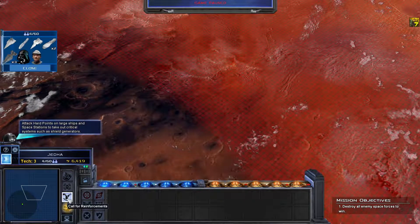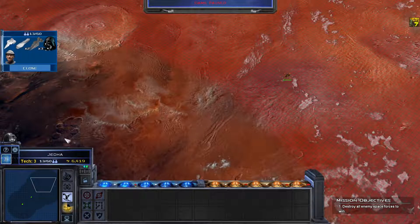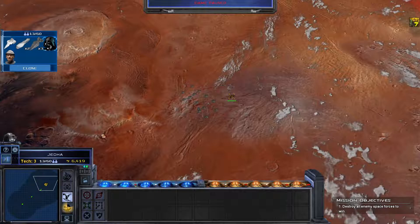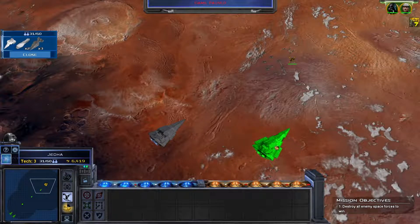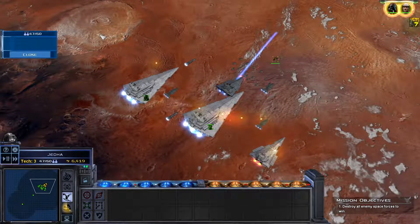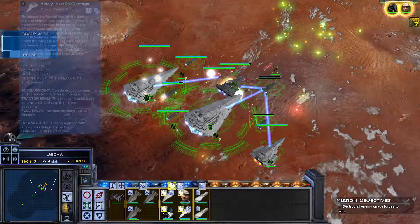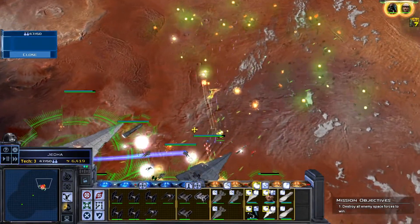Choose your reinforcements. I need the dreadnought. Bringing in the Harrow. They're right here — enemy units, yep they're all here. As Vader said, all too easy. I need to bring in all the small ships as well. Fleet, engage — everyone fire. Overload. I want this to be an absolute slaughter.